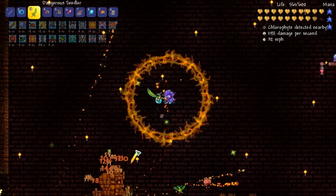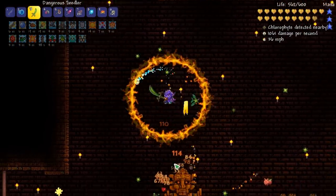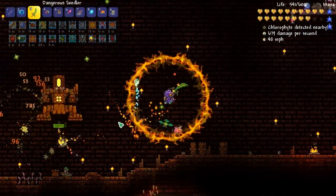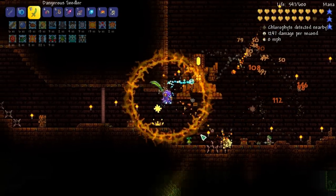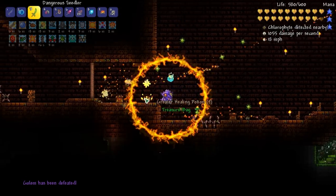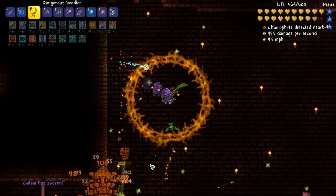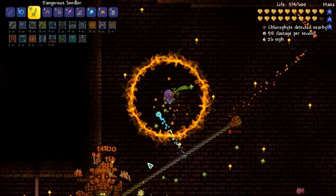If you get the Picksaw you're actually able to move the Golem's altar to wherever you want - I never knew that. I wish I did, but it's cool that you can move it. It probably could have saved me some past fights with the Golem, but it's not something I was hugely missing out on - maybe just making an easier boss fight.